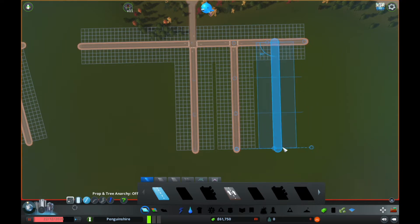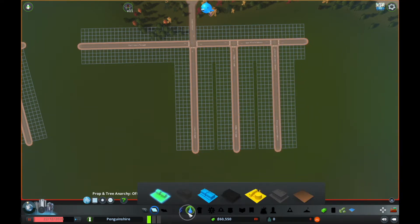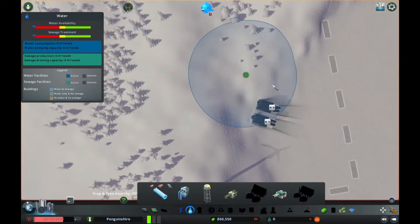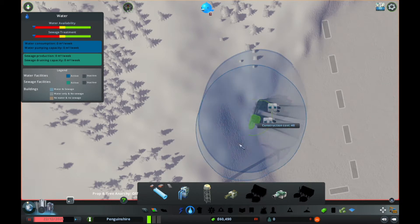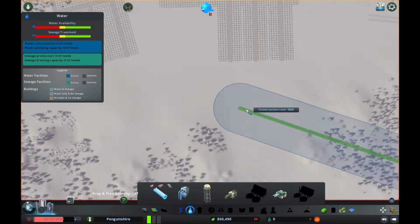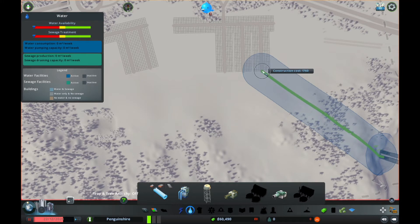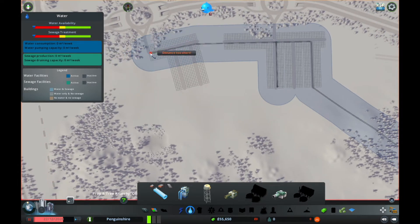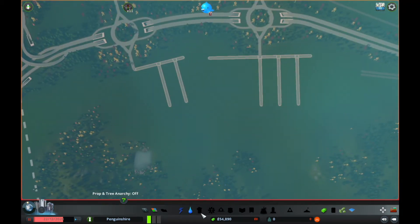I'm just going to bring this down and so what I'm going to do is first get some pipes. This map comes with some pre-built pipe slot pumps, which is nice. So we're just going to take this and run it along here and there we go. These aren't going to be the nicest pipes, but I don't care.